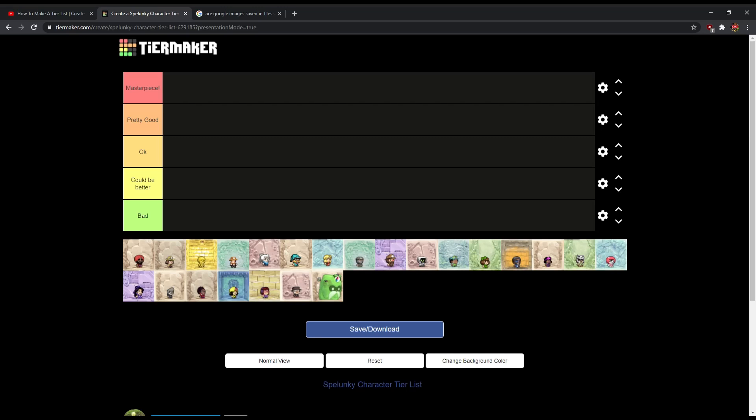Hello guys, welcome back to another Spelunky video. This Spelunky video is a lot different from my other Spelunky videos because today I'll be making a tier list — ranking all the Spelunky 2 character designs. Well, most of the characters, like all the playable characters and some NPCs. Sadly I don't have Shopkeeper on this list today because I couldn't find a good picture of him, but I do have Van Horsing, the slime guy, and Terra Tunnel. So let's make this list.